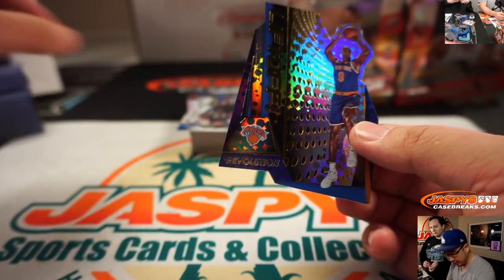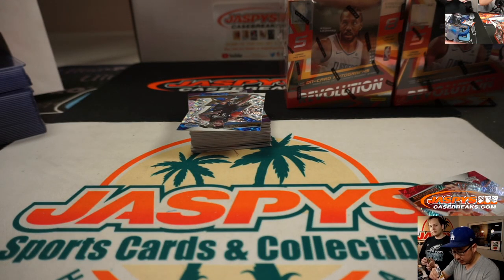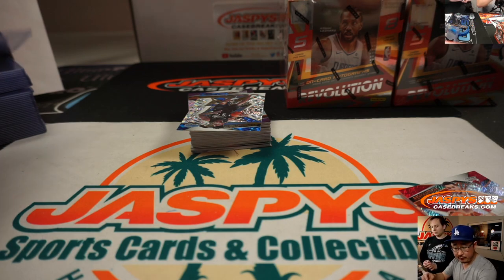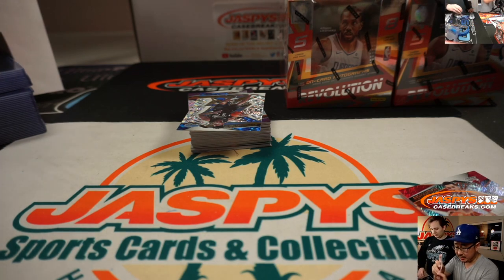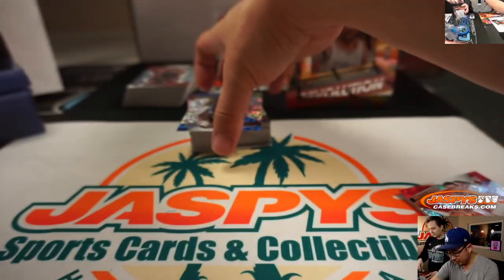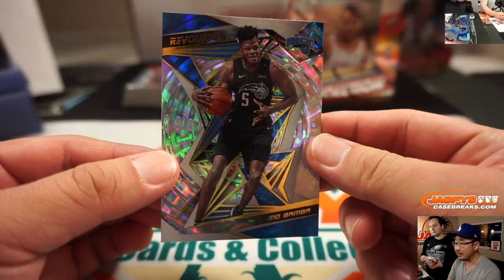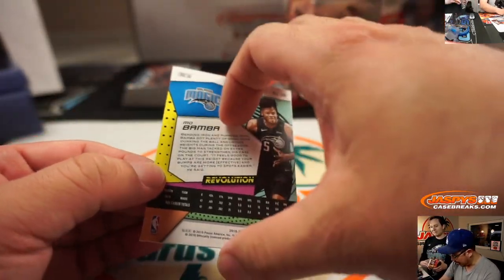We've got a Liftoff RJ Barrett — nice. And that will be for the Knicks. Mike Tower got randomized into the Knicks. Vinny, who got the Bucks last spot mojo, wants a Giannis Galactic — that would be pretty nice. There's Mo Bamba, Fractal.